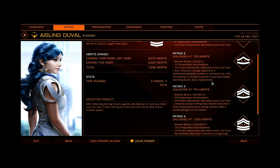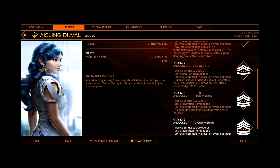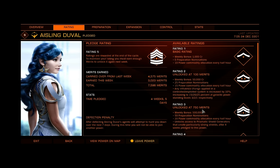Even if you're only hitting 1,500 merits a week, that's still 5 million credits. 750 merits is half a million, of course. And 100 merits — rank 2 at 50,000 credits for a newer player really isn't that bad of a deal. Rank 3 is something anyone in a T7 could probably hit without too much involvement.